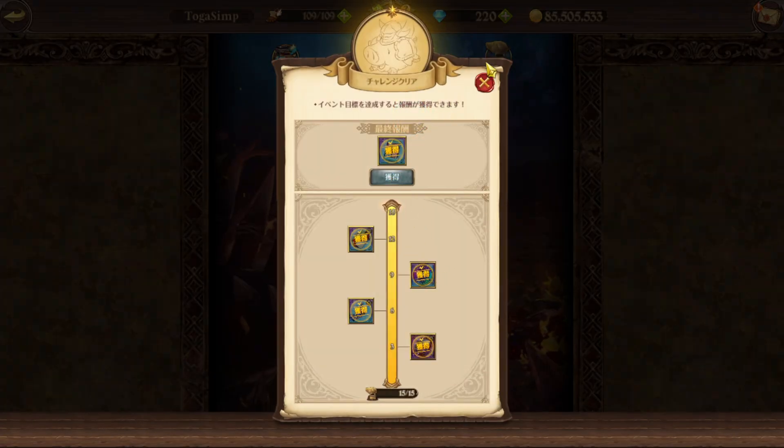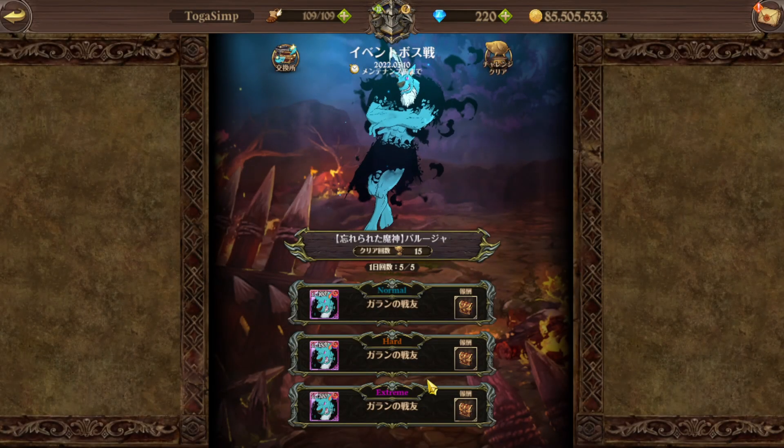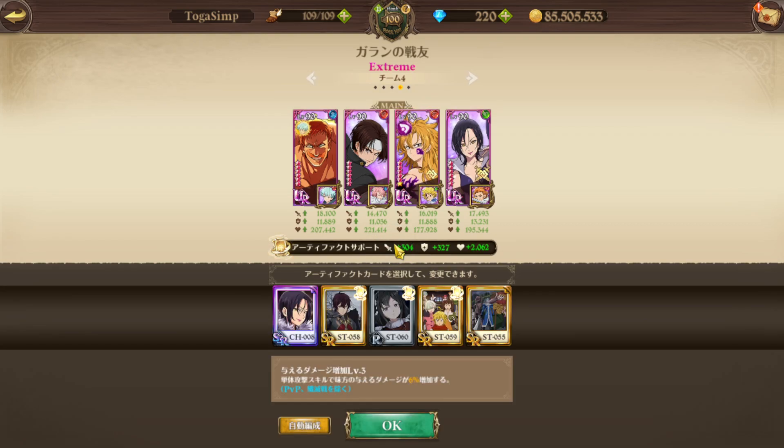You also get a pack as well. This is the team I usually use to clear it in three turns. Pretty much you want to have a 6L6 ultimate 6L6 Derriere — this is the three-turn method. Obviously it requires dupes. We got Merlin right here; pretty much we want to ult-rush, and we're using the Ragnarok set.